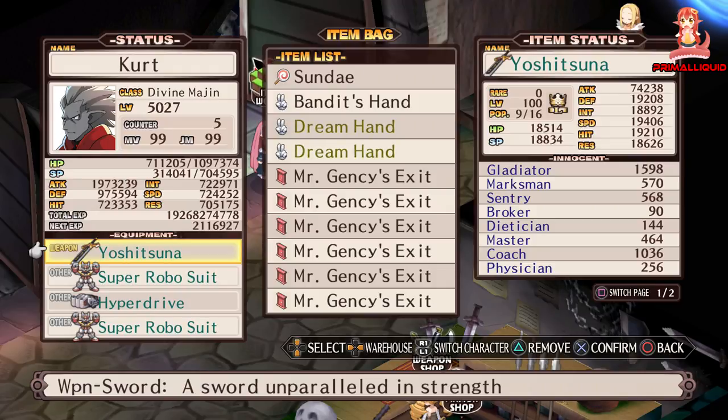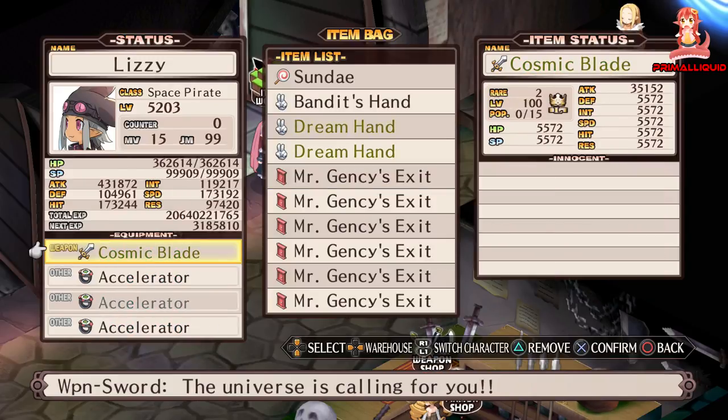How do you get it? Like other Disgaea games, you have to go through the item world of a legendary rank 39 sword. In this game that's called the Cosmic Blade. Once you're on floor 100, you need to steal it from the Item God. This is where things become a bit of a pain, because getting a legendary Cosmic Blade is not the easiest thing in the world.